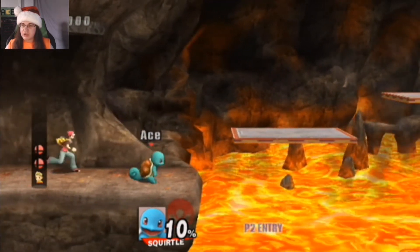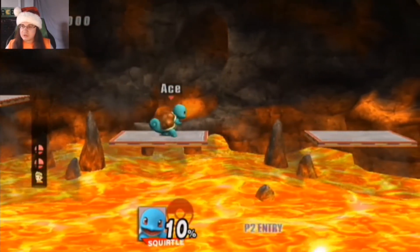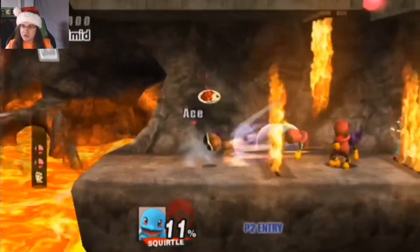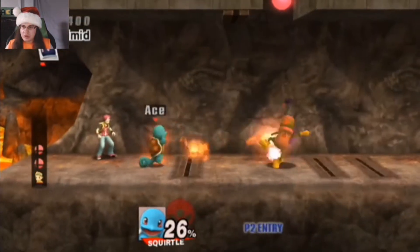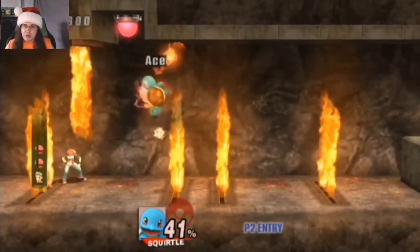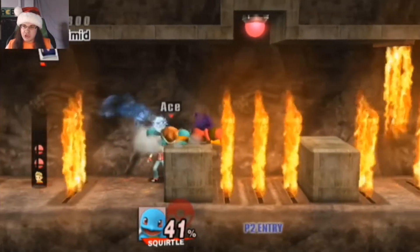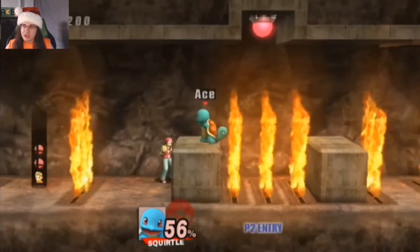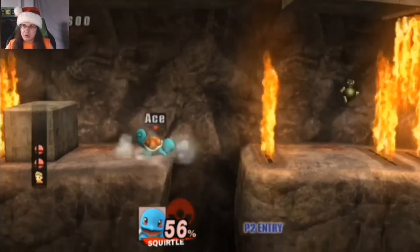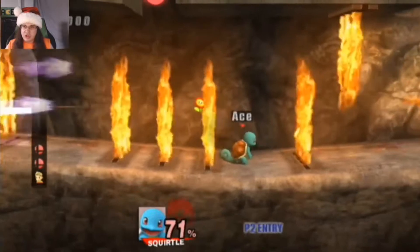Whoa, this place is covered in lava. All right, now I have to keep an eye out for these fireballs. Able to avoid them all. Took down those two fire enemies. I was able to stop the flames by hitting that button, but unfortunately that only lasts for a short amount of time. So you've got to make sure to keep hitting it as soon as you see it. All right, took down all of those fire enemies.